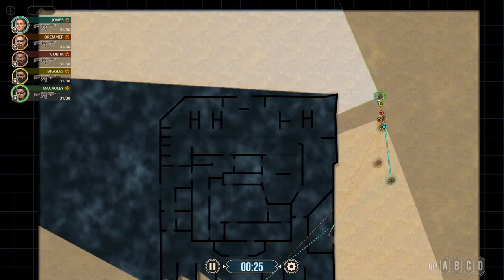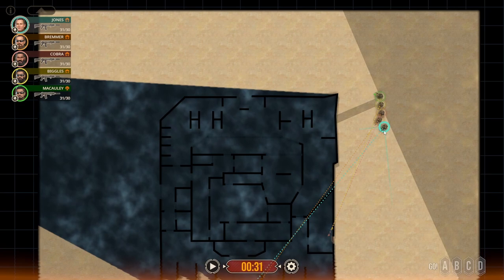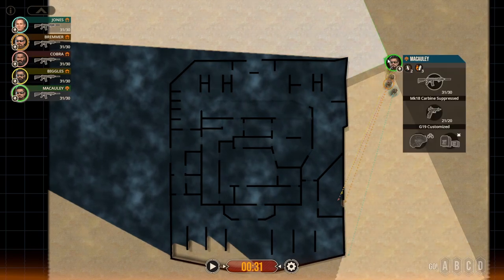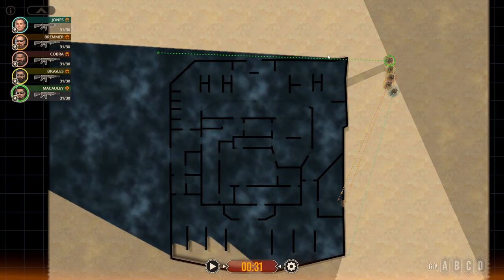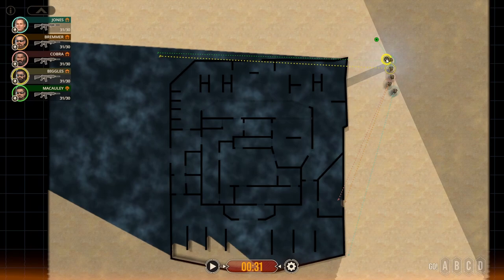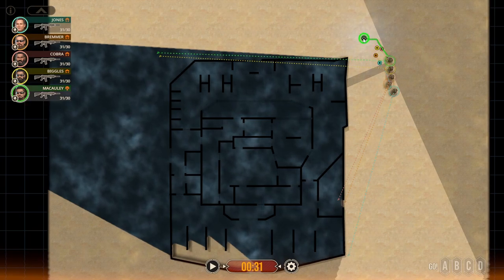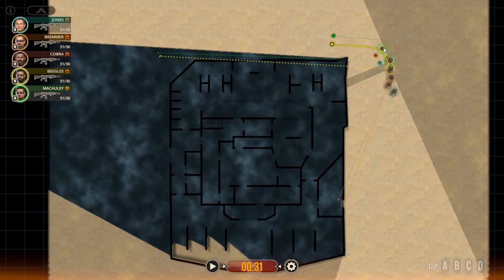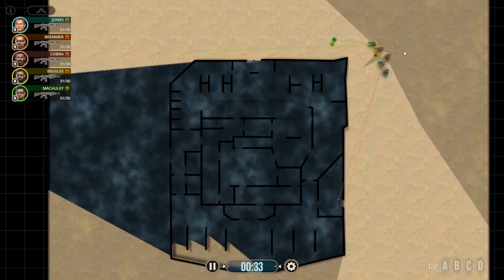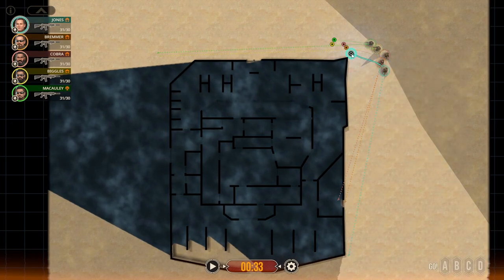He's cleared out pretty much this entire side by himself. We'll let the rest of the team catch up. Now we're just worried about the front of the building and this door. We'll make a heavy head so two people come across. We don't know if there's anyone on the outside of the structure — we just want to clear it out the best we can without making entry. We want to get as much recon on the building as we can.